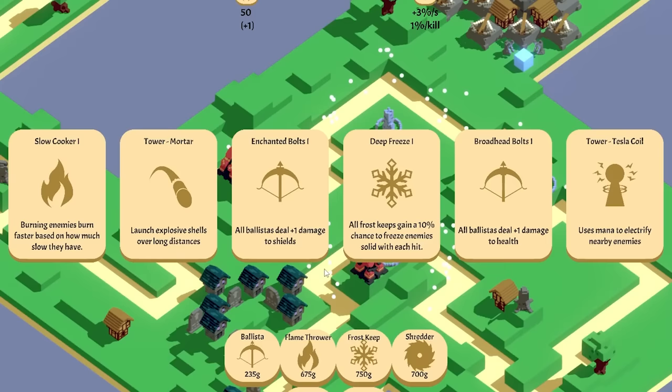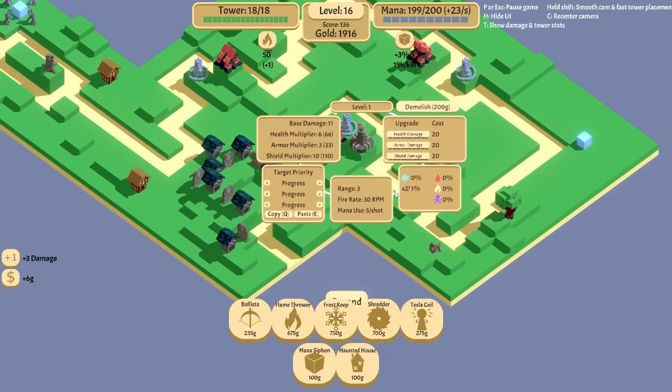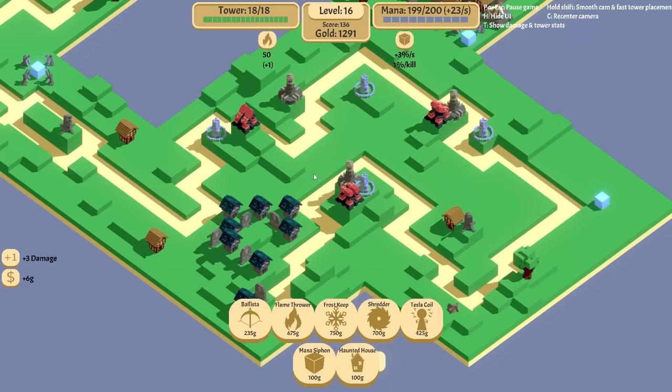Tesla coil would work — it's expensive. Let's get the Tesla coil. We can put them up like here. That circle does not reach the other side, so let's put it over here instead. And we'll do another one here. And another one here. I know what you're saying — that I need to upgrade these things, and I will. Probably.